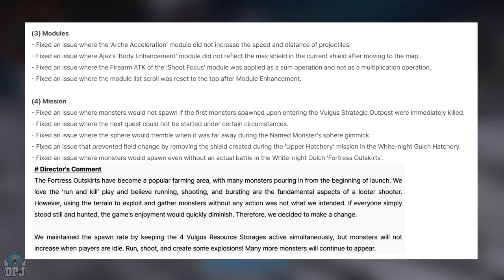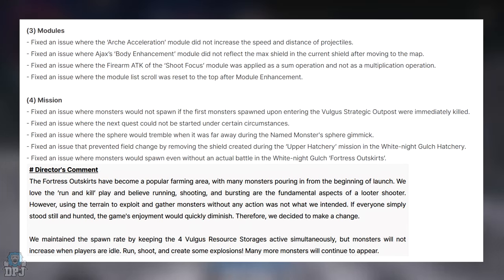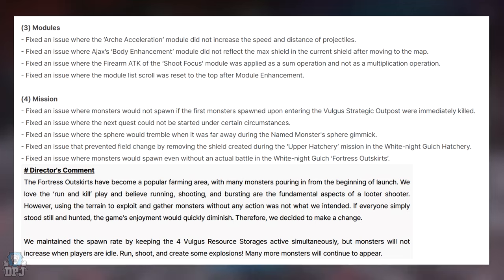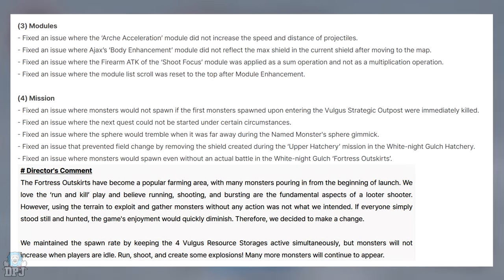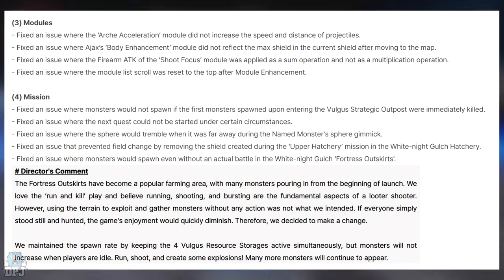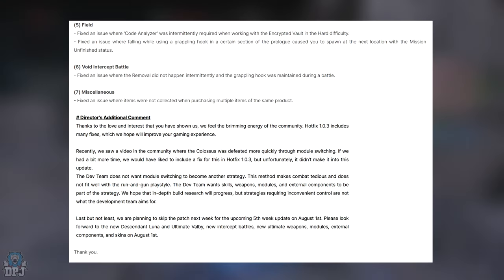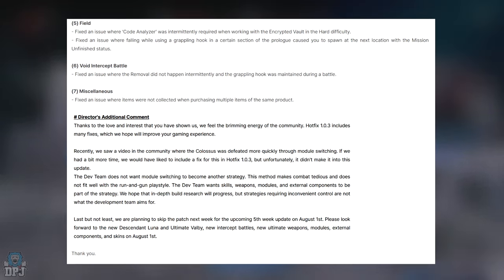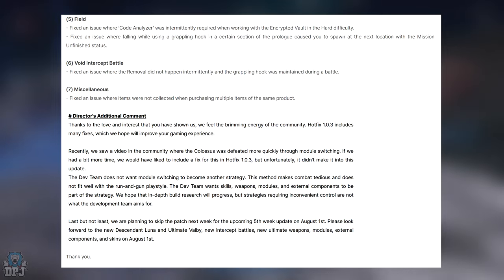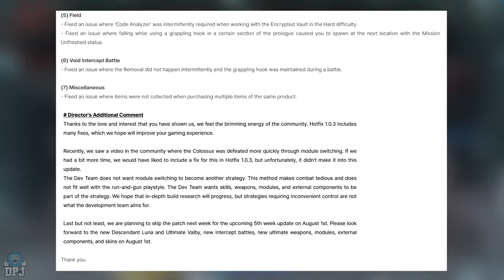Bug fixes — Missions and Field: fixed an issue where monsters would not spawn if the first monster at the Vulgar Strategic Outpost was immediately killed. Fixed an issue where the next quest could not be started under certain circumstances. Fixed an issue where the sphere would tremble when far away during the named monster sphere gimmick. Fixed a field change issue by removing the shield created during the Upper Hatchery mission in White Knight Gulch. Fixed an issue where monsters spawned without an actual battle in White Knight Gulch's Fortress Outskirts. Fixed an issue where Cold Analyzers were intermittently required when using the encrypted vault in hard mode. Fixed an issue where using the grappling hook in a certain section of the prologue caused the player to spawn at the next location with an unfinished mission status.